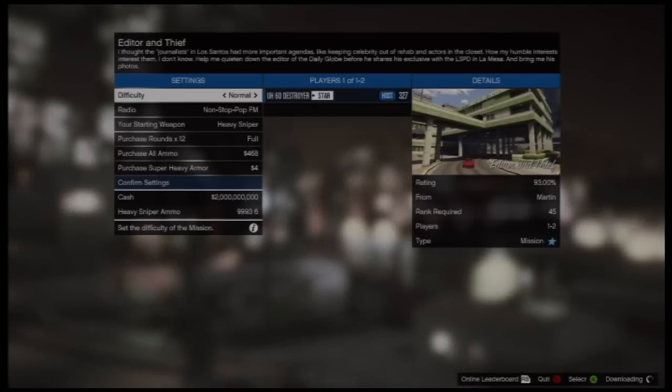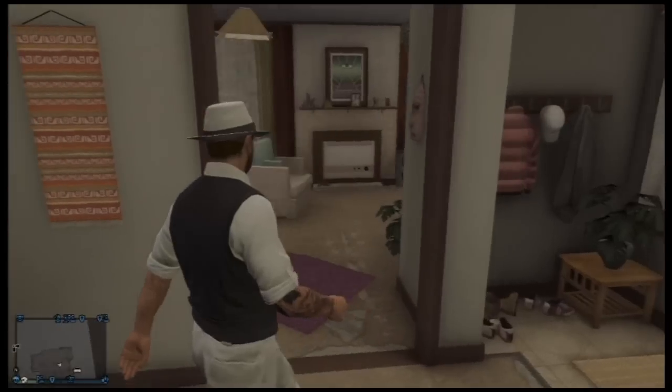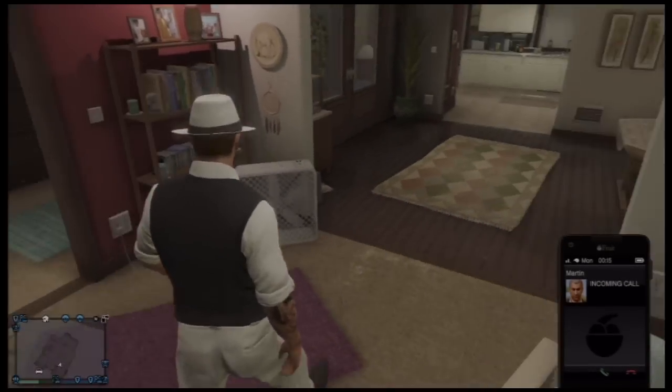This is a cool place you guys can go to if you want to have fun, mess around, and show your friends a cool glitch. You do have to kill yourself through the kill yourself option while you're inside to get back outside — you can't walk out, so that is the only way out.